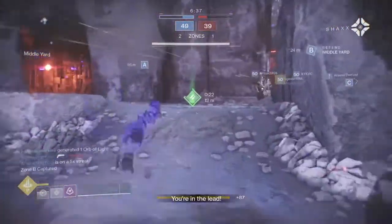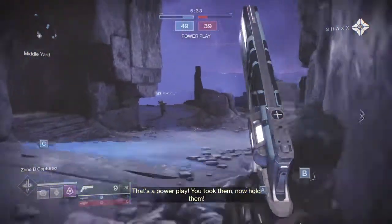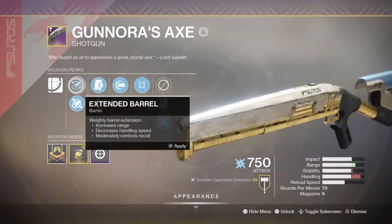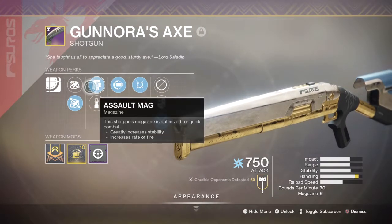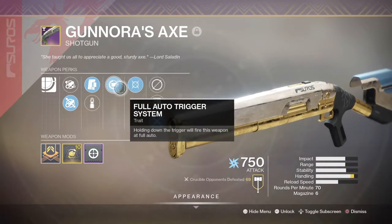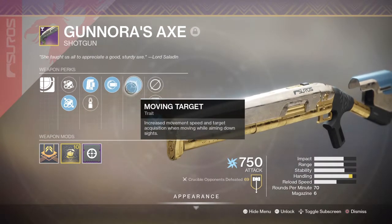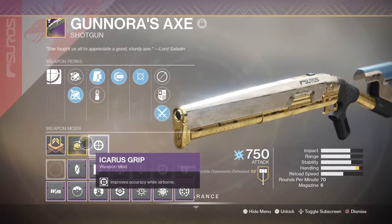So instead of focusing on range, let's try something different — more high RPM. The current perks my weapon has are: Slot 1, Extended Barrel or Fluted Barrel; Slot 2, Assault Mag or Steady Rounds; Slot 3, Full Auto; Slot 4, Moving Target; Masterwork, Handling. The main ones you want to focus on are Fluted Barrel, Full Auto, Assault Mag and Moving Target.